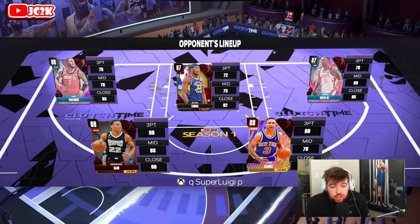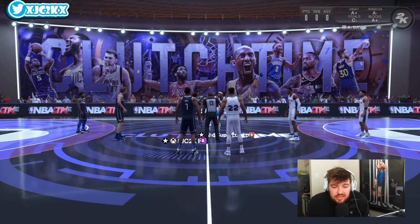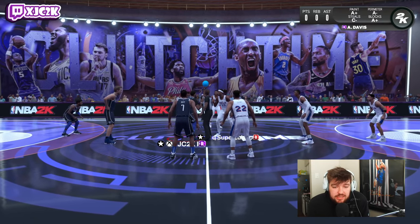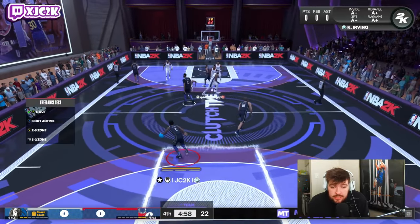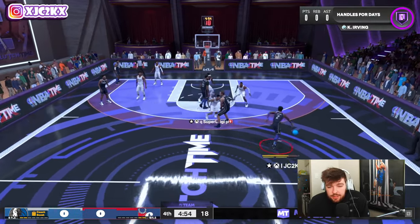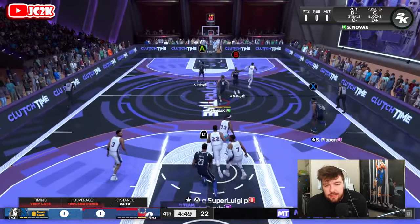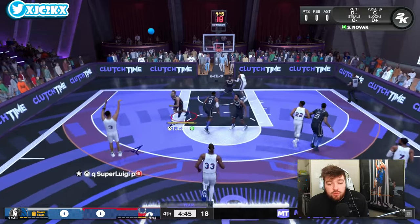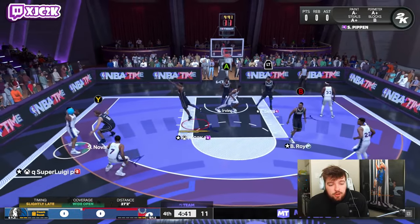Our opponent has John Starks, Desmond Bain, Cam Whitmore, Jabari Smith, and Miles Turner — pretty budget squad right here. Jabari Smith is only 68 speed, so I guess it's not the biggest speed mismatch in the history of the game, but it's still a pretty big one. If he can get space for catch and shoot, I'm shooting it every single time. Did not get space for a catch and shoot there — that was a bad shot. Jabari Smith closed out, and he is really, really, really slow. It's pretty remarkable how slow he feels.